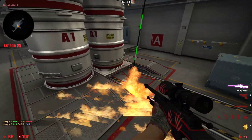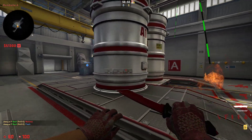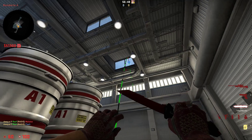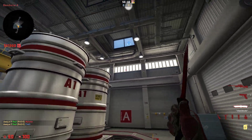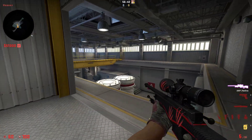The molly will land right here and burn anybody playing side, forcing them to go out in the open so it's easier to kill them. The flash will blind anybody on side, anybody holding over like this, or playing heaven.